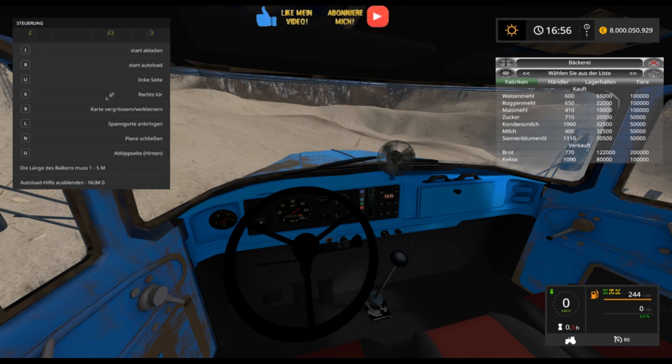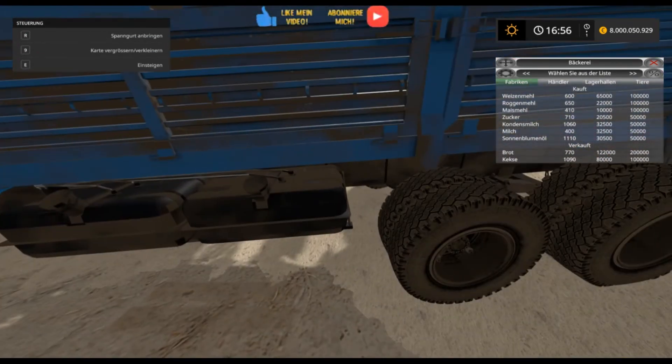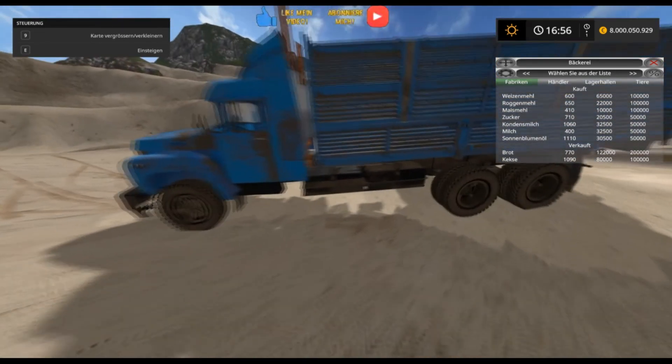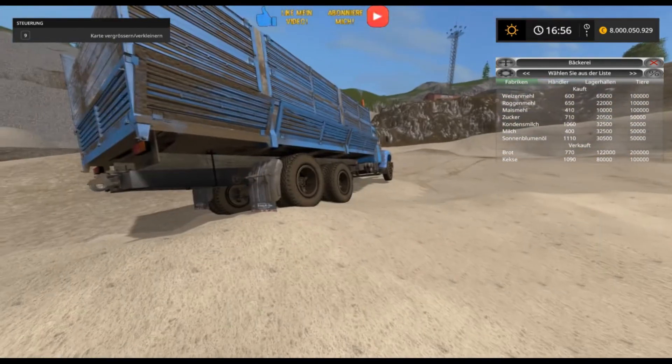Here you can also choose right side or left side, and adjust the beam length between 1 and 5 meters. Maybe the autoload is for wood - where I downloaded it, nothing was mentioned about that. You can also attach tie-down straps from outside. Getting out now - here you can tighten or release the straps.